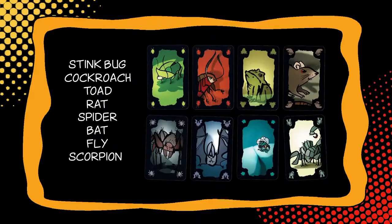Cockroach Poker is a reverse set collection game that's all about bluffing. In a two player game the goal is to force your opponent to collect five of any one type of critter. The deck includes 64 cards with eight copies of eight types of critters. To set up, shuffle the deck, remove ten random cards and deal out cards to players.